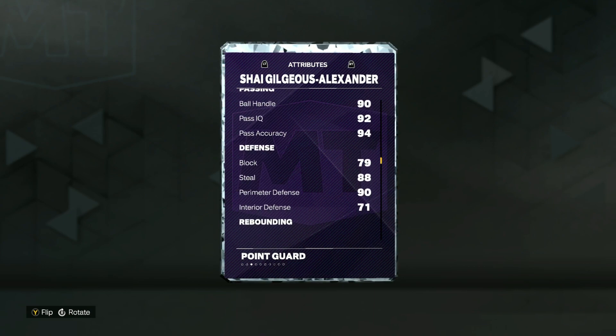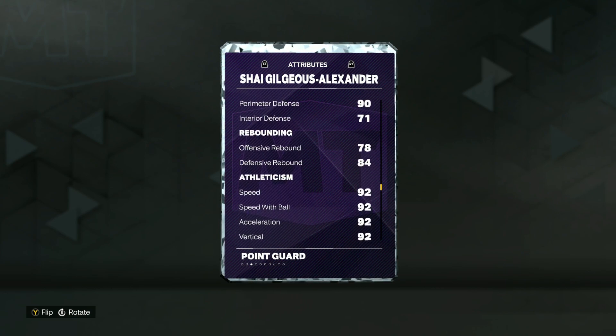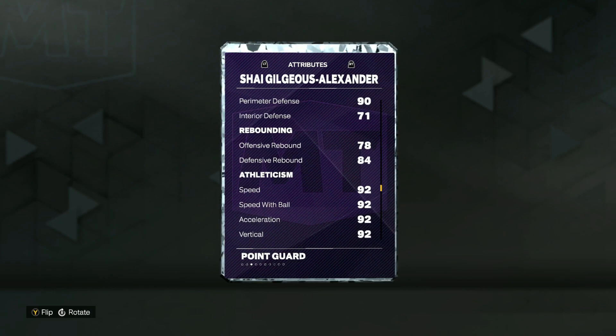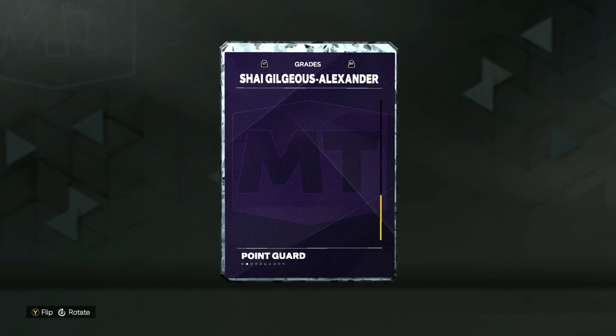Defensively, he's going to be very solid, having a 79 block, 88 steal, 90 perimeter, and a 71 interior defense. Taking a look at his speed, he's going to be really fast — 92 speed, 92 acceleration with a 92 speed with ball. Taking a look at his lateral quickness, he does have 89 lateral quickness, 79 strength, and 92 vertical.